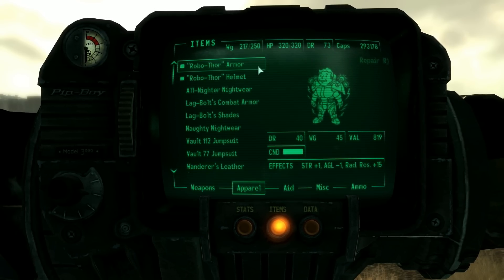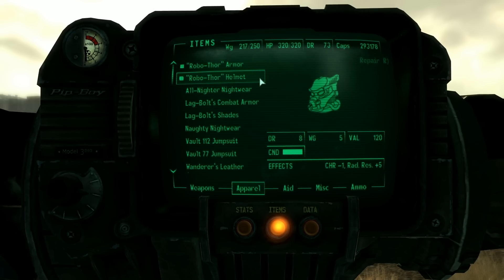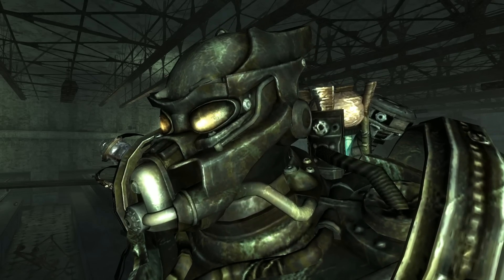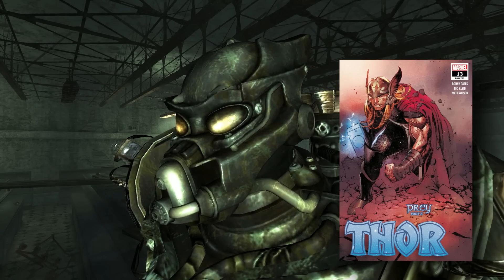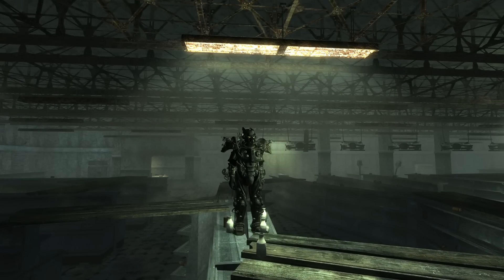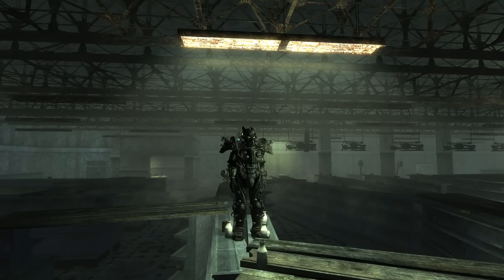While it looks identical to the Tesla Armor that we find throughout the game, the stats take more after the Enclave Armor. The Robo Thor Armor is likely named this way due to its passing resemblance to the comic book version of Thor, with the helmet completing the look. I assume this armor may have been used for testing, and the developers gave it a fun name during production, ultimately cutting it out of the game before release.